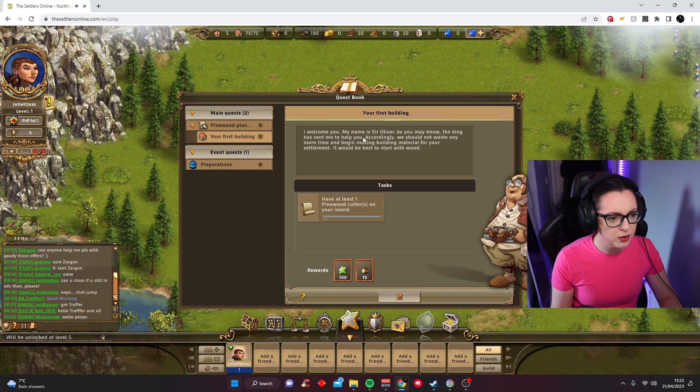So I welcome you — my name is Sir Oliver. The King has sent me to help you. We should not waste any more time and begin making building material for your settlement. It would be best to start with wood. Have at least one pine wood cutter on your island. Once you leave level 80 — well, I'm level one right now.